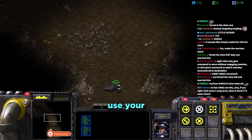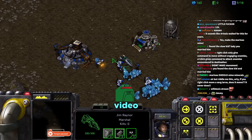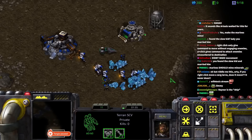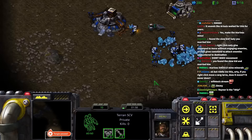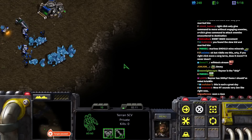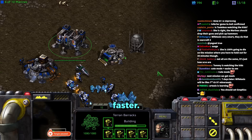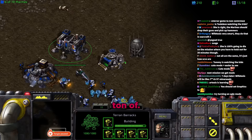Daniel reminds Tara this is a video game and she needs to send an SCV to the gas geyser. Technically she doesn't need gas yet — marines don't cost gas and neither does the barracks. She asks if building multiple barracks speeds up marine production and Daniel confirms it does.